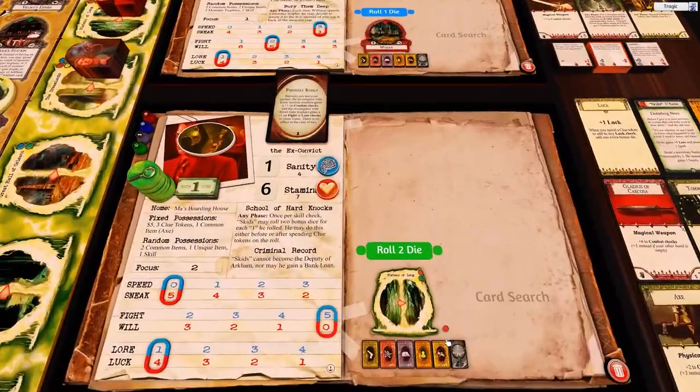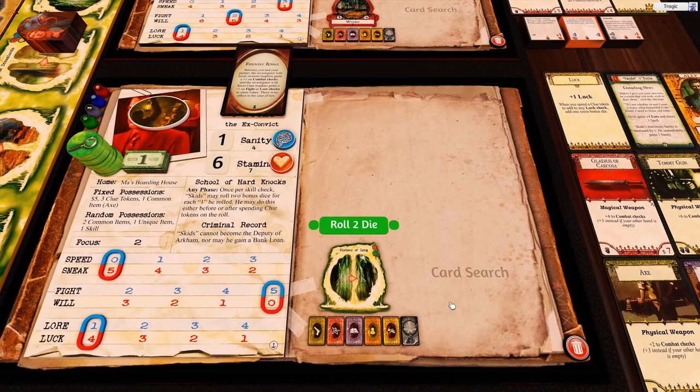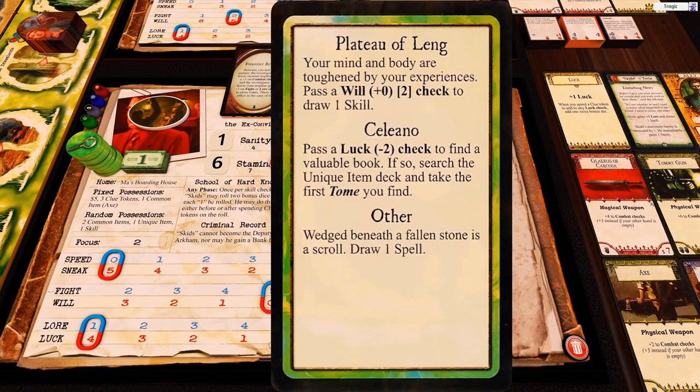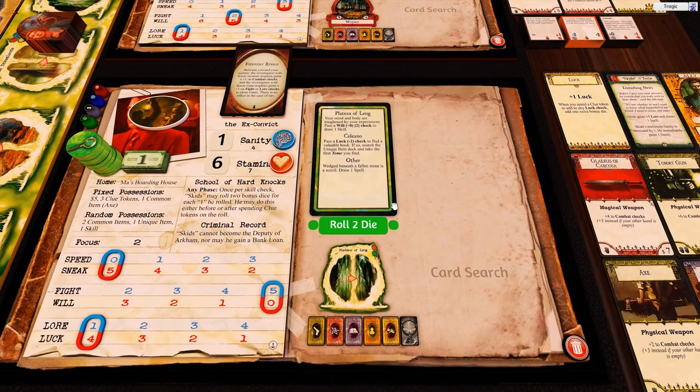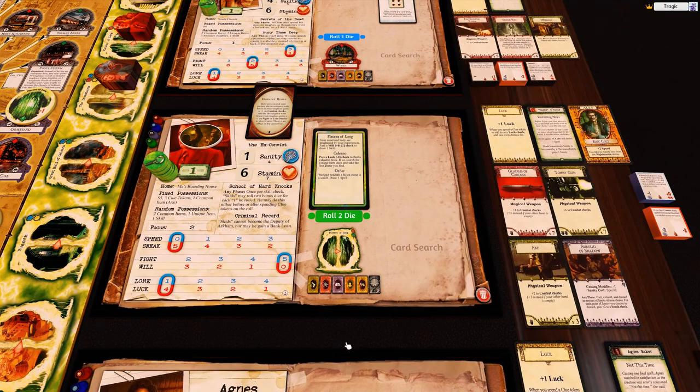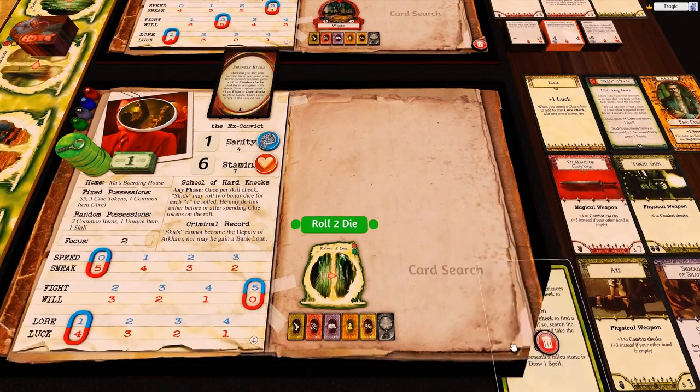Now we're doing other world encounters, starting with Skids O'Tool. 'Plateau of Leng - your mind and body are toughened by your experiences. Pass a will zero check to draw one skill.' The two in brackets means we actually need two successes to pass. We need two successes with a will of zero, no plus will available - that's an automatic fail, so it doesn't matter.